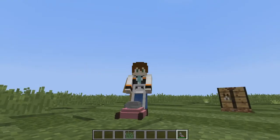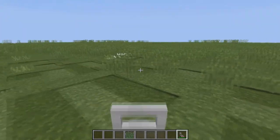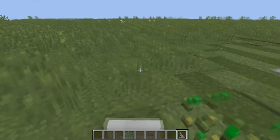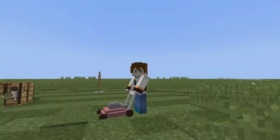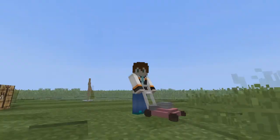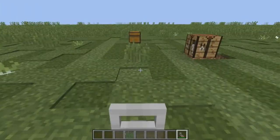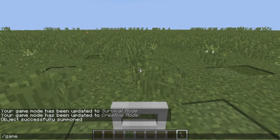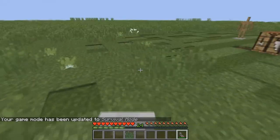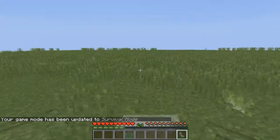Maybe I can use some commands to make it hold the lawnmower. I'm back after trying — apparently I cannot give this lawnmower to the armor stand. I tried hard but I wasn't able to do that, so this is where I'm going to end the video.